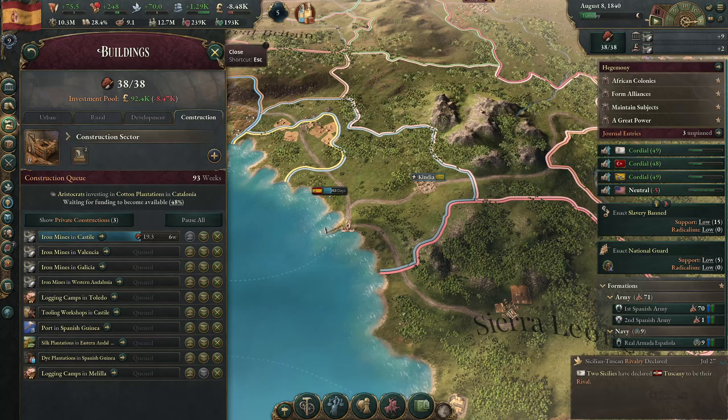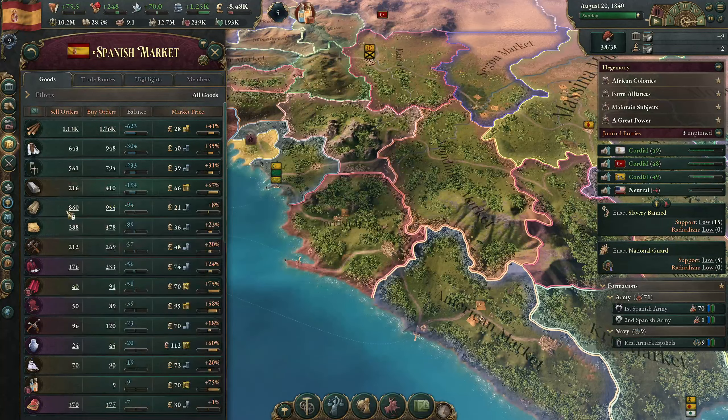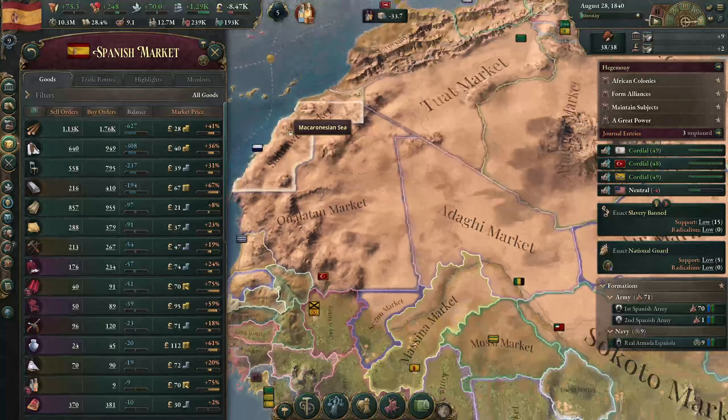Our colony is slowly growing. Looking at the building queue, the port is about six buildings down. We finally got rid of that iron shortage and market price is slowly going down to plus 67 percent. Looking at technology, I'm thinking about moving towards quinine just so we can settle the southern parts of Africa. Pharmaceuticals could be good - plus one max health system institution, private health insurance and public health insurance.